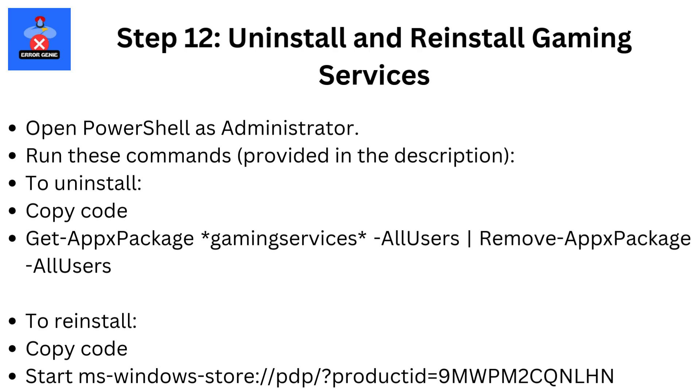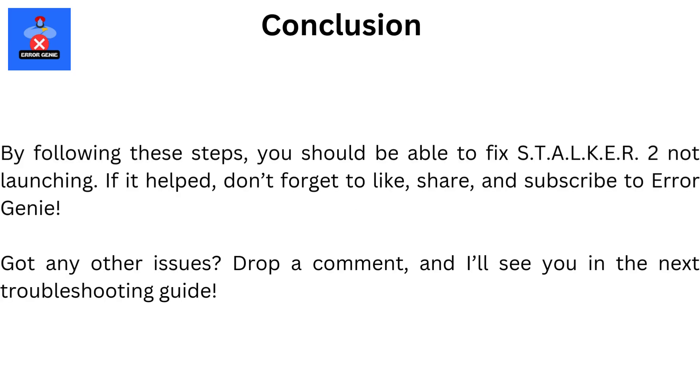Final Step: Update Windows. Go to Settings, then Windows Update. Install any available updates and restart your computer.